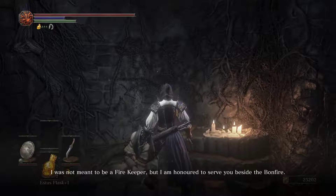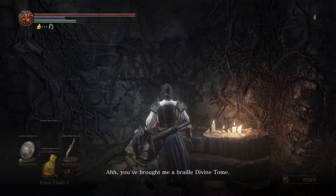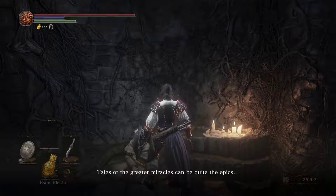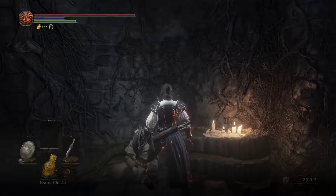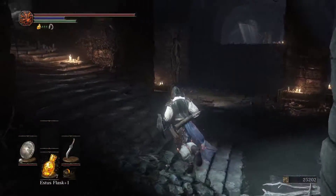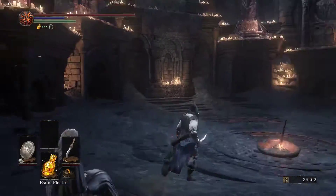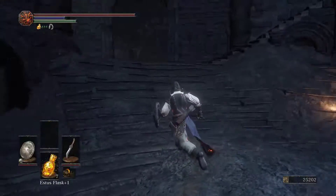Oh, you've brought me a Braille Divine Tome! Now I can tell new tales of miracles. Now, there are things called dark miracles or dark tomes — if you give them to her, it's not a good idea. She can actually turn mad because of them. There's another character that you can give them to, to prevent that from happening.